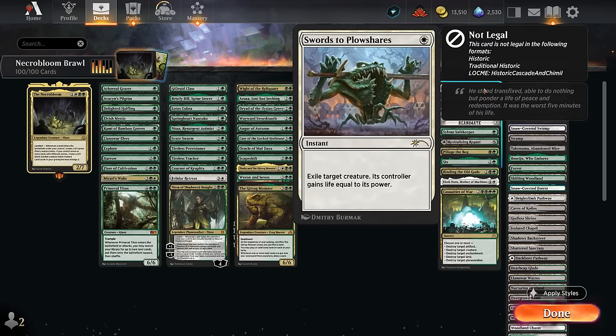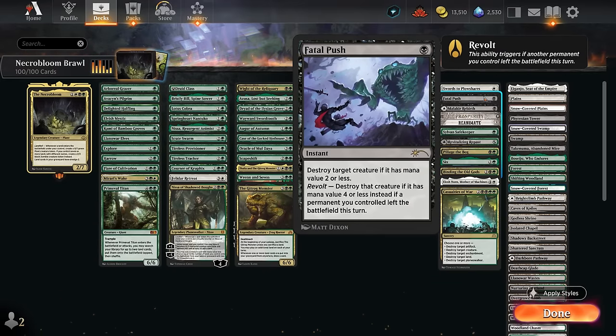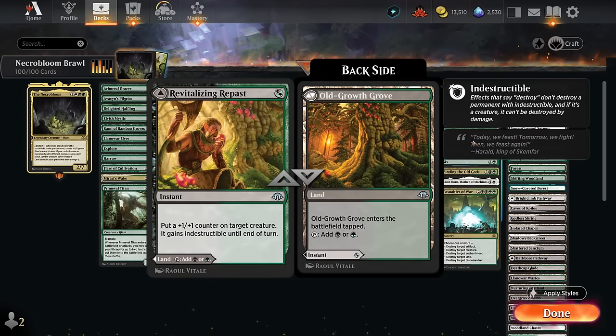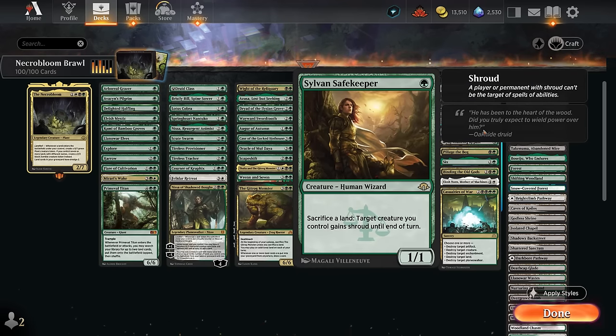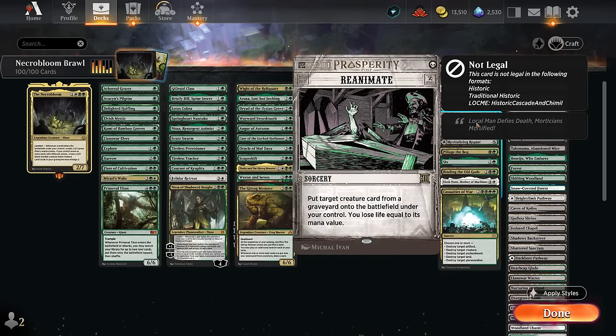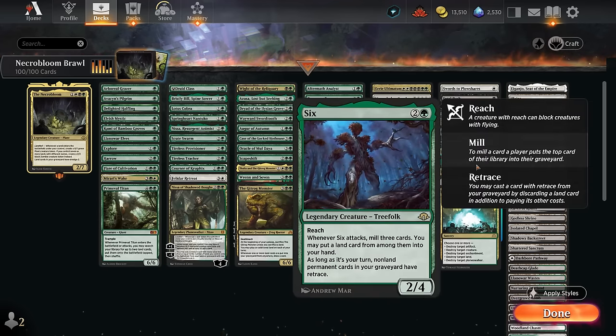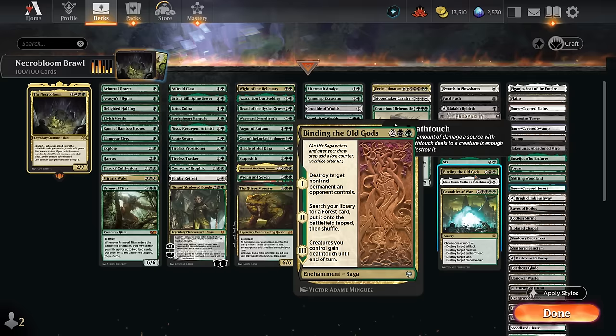The miscellaneous section has Swords to Plowshares and Fatal Push as efficient removal — Fatal Push works great with fetch lands enabling revolt. There are a few one-mana instants that can be played as tap lands or save key creatures. Sylvan Safekeeper sacrifices a land to give a creature shroud until end of turn — we may give up extra land drops but can protect key pieces and make up for it with additional land effects later. Reanimate cheaply gets back a creature from the graveyard for life — sometimes it's better to let our commander die than pay commander tax. Pillage the Bog becomes a powerful tutor with many lands in play; six is synergistic with retrace, letting us discard a land to pay the cost of a permanent in our graveyard.